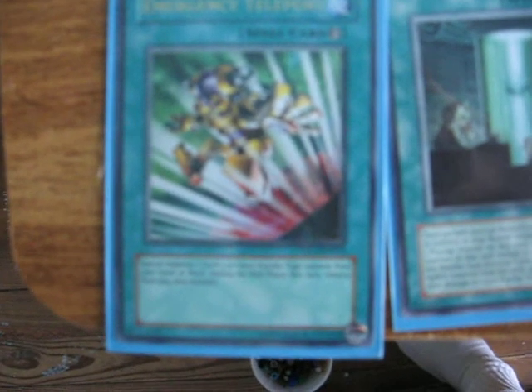Emergency Teleport is a must-have for Psychic decks — if you don't have one, your deck probably isn't going to function very well. It's a quick play that allows you to special summon a level 3 or lower Psychic from your deck onto your field. At the end phase it's removed from play, but you really don't care about that because you're going to be using it to synchro.